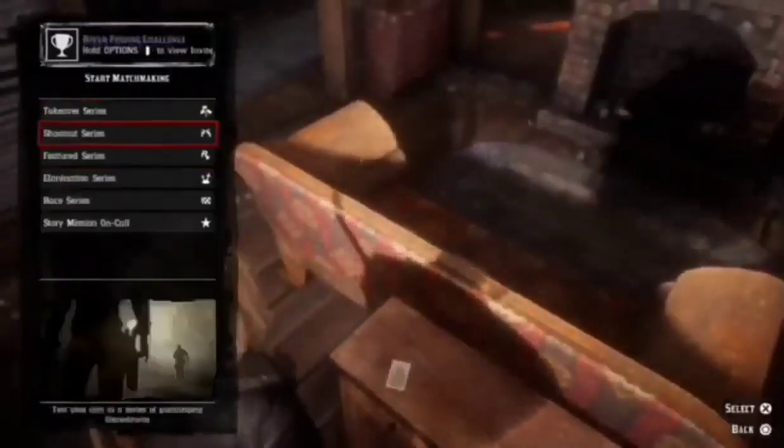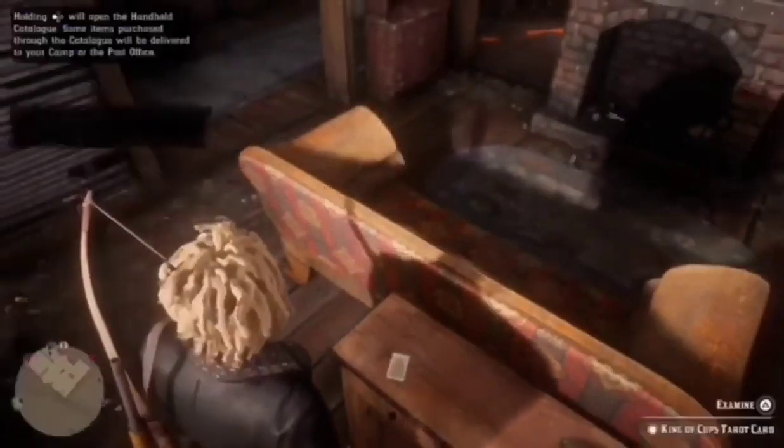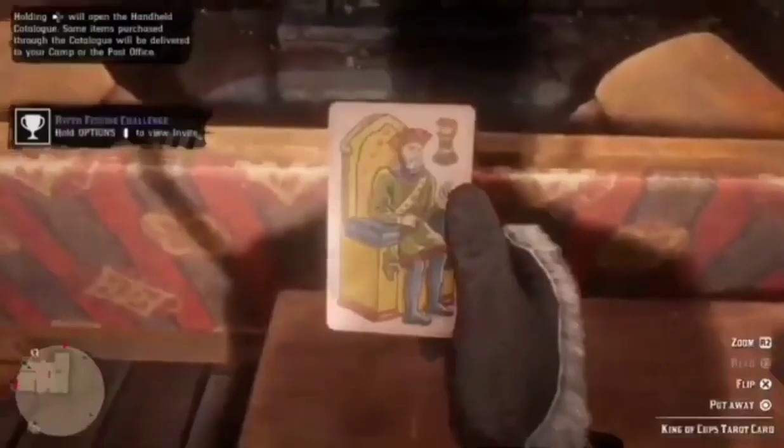Once you're at the card and you have 5 out of 6 collectibles, go to Quick Join and start a Story Mission On Call or a Takeover Series, then immediately pick up the card.